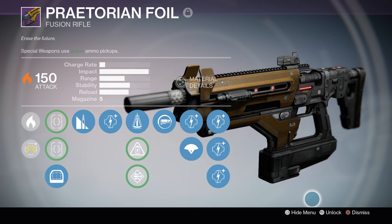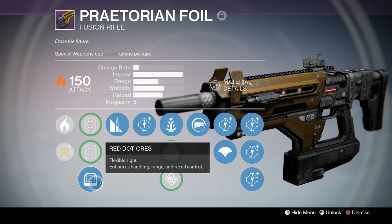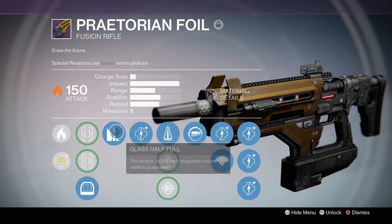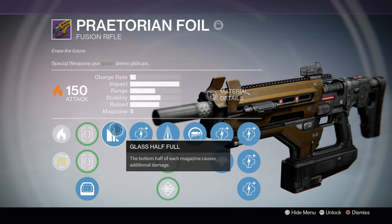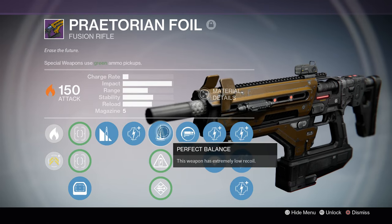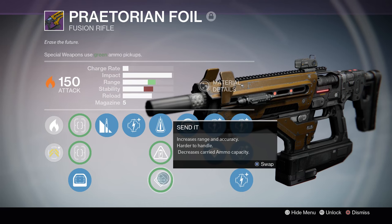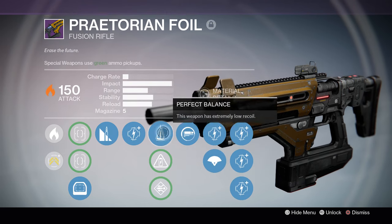So let's just get right into the perks on this thing. This is solar damage, and for the sights I run Red Dot ORS. We have Glass Half Full — the bottom half of each mag causes additional damage. In the middle we have Perfect Balance, Accelerated Coils, and Send It, which gives increased range and accuracy. All these choices are pretty good.